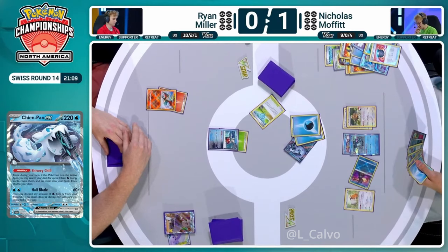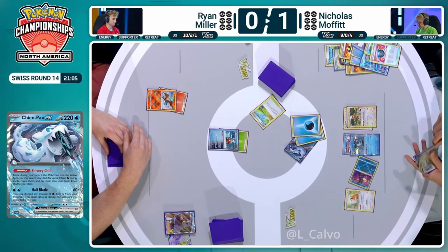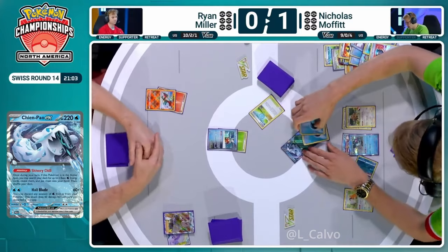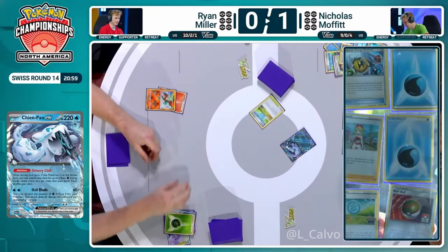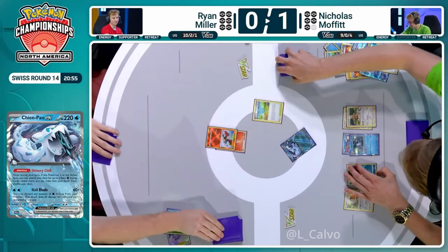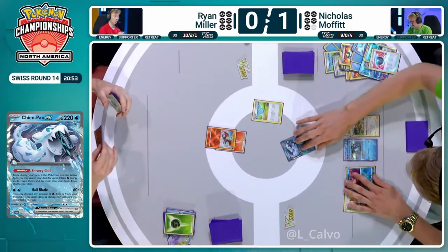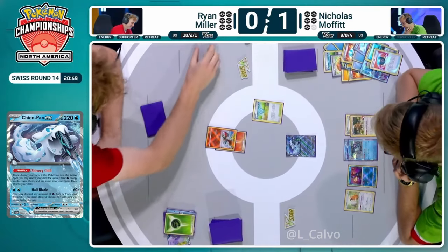I don't really see why we wouldn't — it has synergy with the Cyrus that's currently in hand, but you already have Superior. Nick's going to just hold off and just deal 120 with the Hail Blade here. Get the KO. Here comes Radiant Charizard. Oh boy. Let's see the top deck, Ryan. The facial expression says it all — it's a Dragapult. We're spinning the wheel.